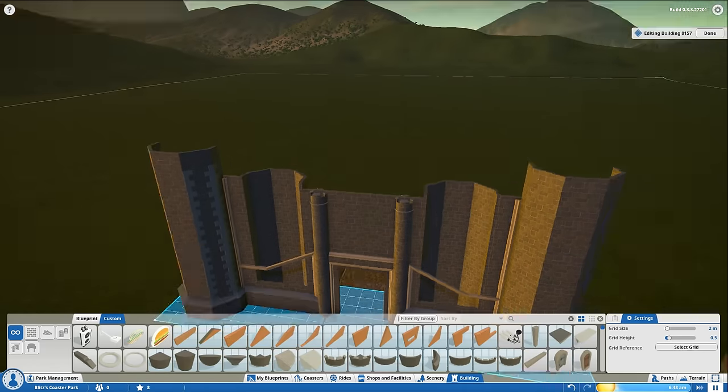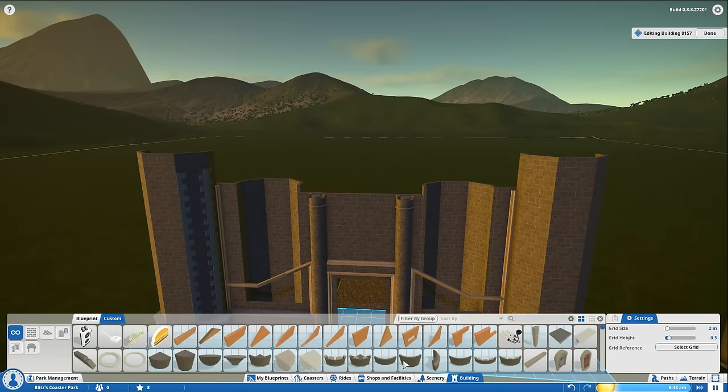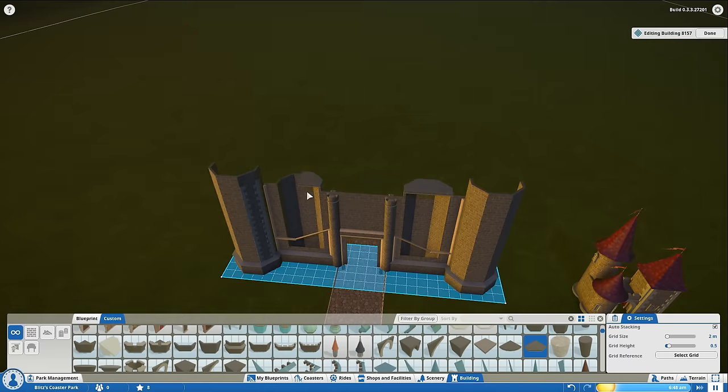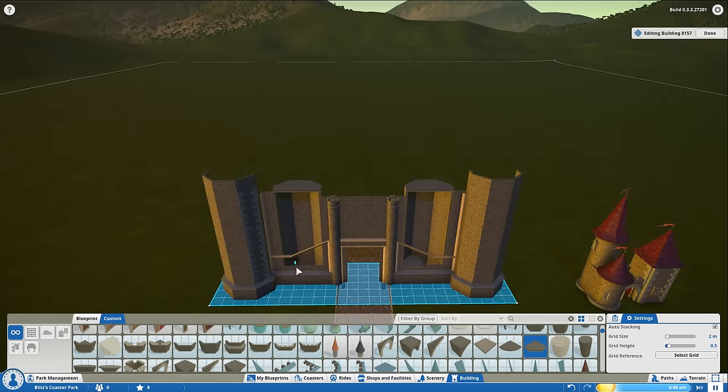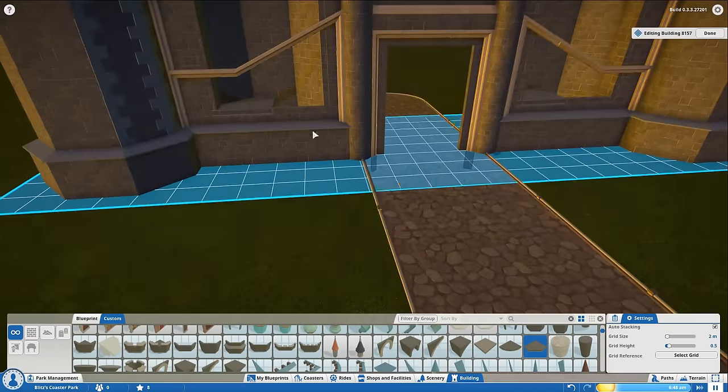Hey everybody, I'm Blitz. Welcome back to another Planet Coaster video. Today we're going to continue building on our main entrance to our Dwarven Fortress. My whole goal is to build this thing up more and give it some more depth.